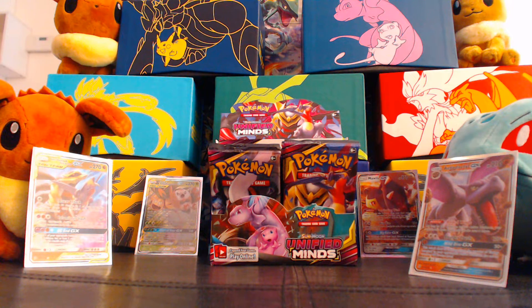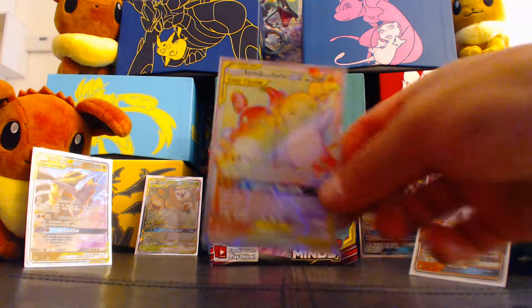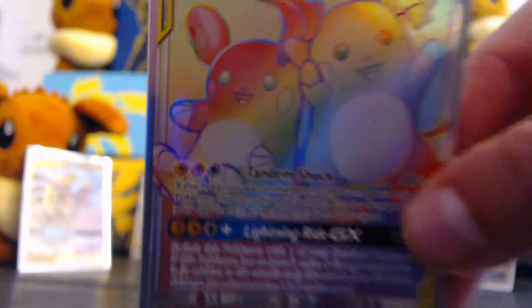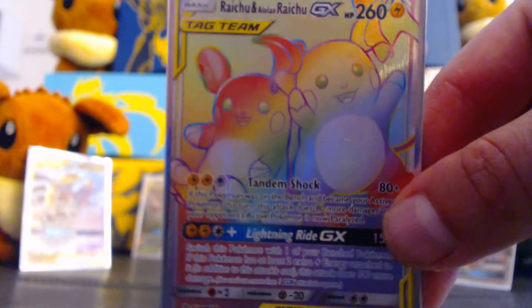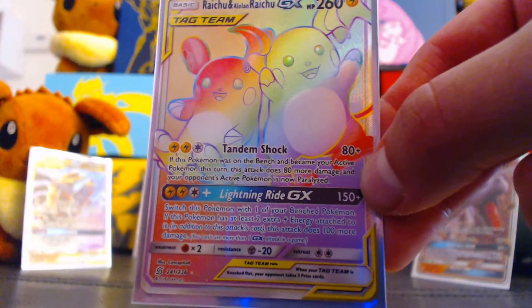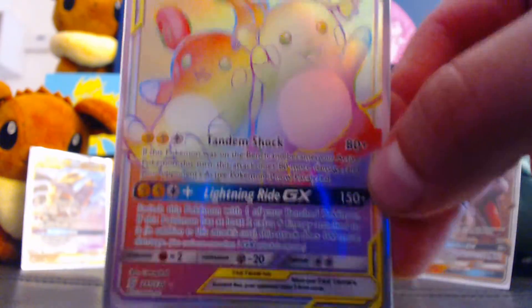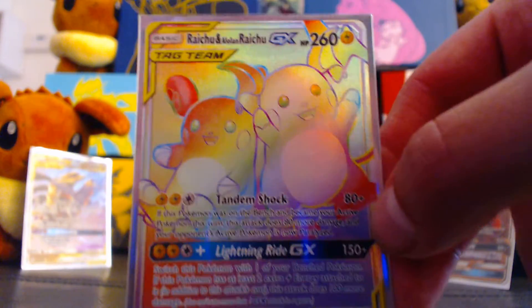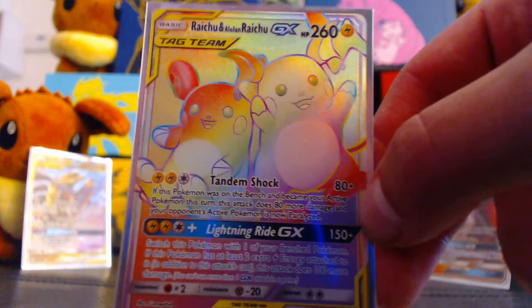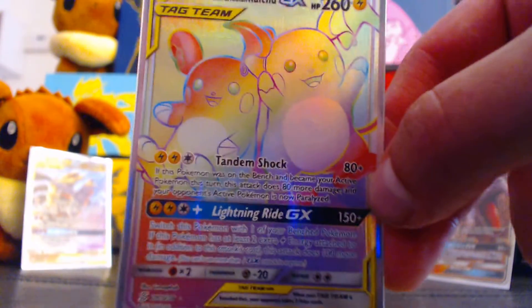She's going to put it in a sleeve right now. We don't have access to our good sleeves at the moment because I foolishly put them in these boxes and then used them to make the display. So here's what that card does — it's got 260 HP and does Tandem Shock, which does 80 damage for Lightning Lightning Colorless. However, if it was on the bench and became your active Pokémon this turn, it does 80 more damage and your opponent's active Pokémon is now paralyzed.